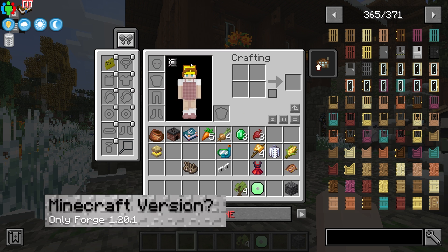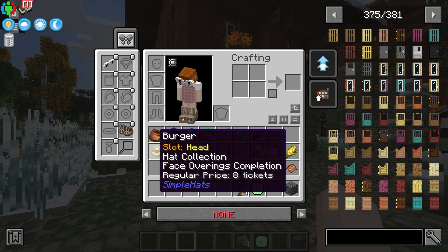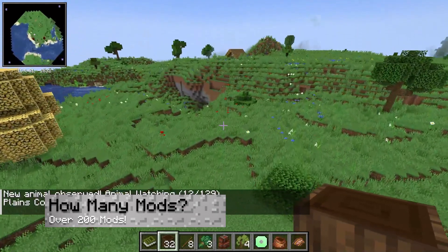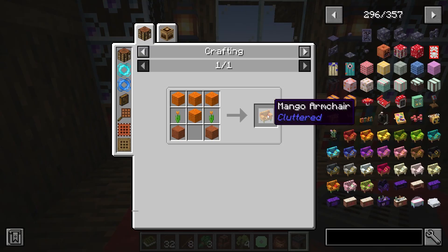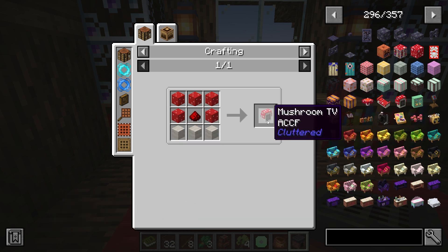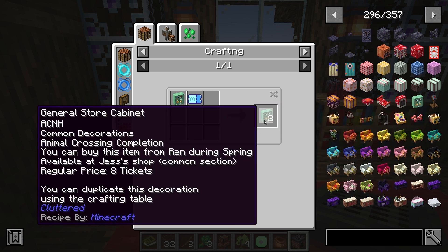Which Minecraft version is for the Farming Crossing 4 modpack? This modpack is only available for Minecraft Forge 1.20.1 with no other versions available. How many mods are in the Farming Crossing 4 modpack? There are over 200 mods in this modpack, making it a medium-sized pack. How much memory is required for the modpack? Due to the size, 2-3 gigabytes is the bare minimum, but of course, the more the better.